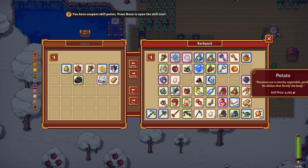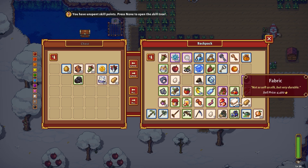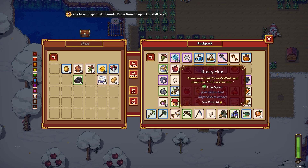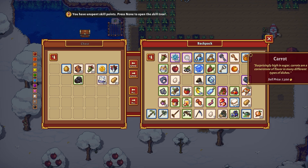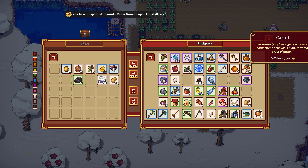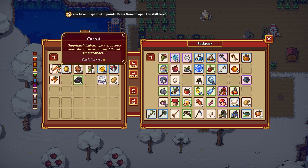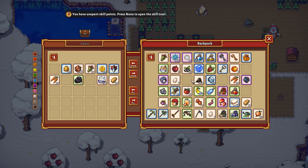Okay so potatoes — 22 plus 4 is 26, 27, 28, 29, 30. It was 30 potatoes, right? 30 potatoes. Okay so I need wheat, corn. What else do I have here? Carrots — I need 30 carrots. I'm not sure how I'm able to know quickly. Okay, so we've got the carrots, wheat, and corn.